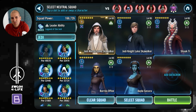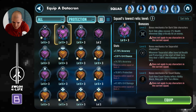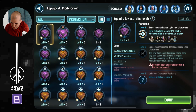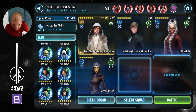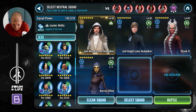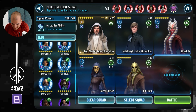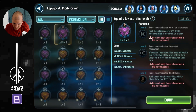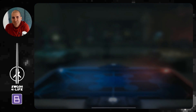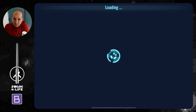Do I want to save Jedi Master Luke Skywalker for something? Alia is only Relic 3 — unfortunate. Let's see if we can find a better Jedi here with high relics. Ki-Adi-Mundi has Relic 5, though he won't do a whole lot — he can use Inherited Teachings on somebody, so that'll help. I feel like I do want to bring Jedi Master Luke because we can't daze them, but at least we can stun them.